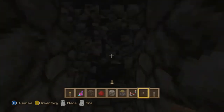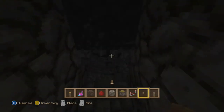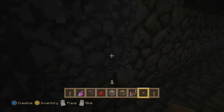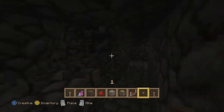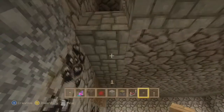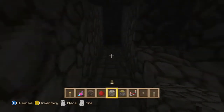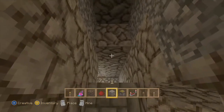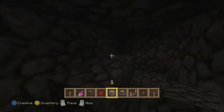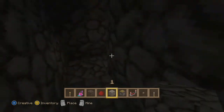I'm going to clear out this room real quick. I hate gravel — gravel is just not fun when you go mining. Stupid gravel's all over the place. This is where the redstone lamps will go.